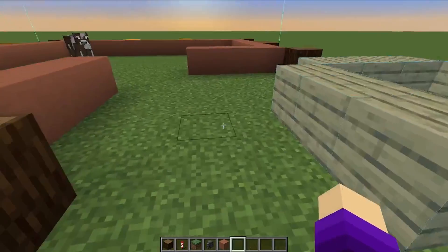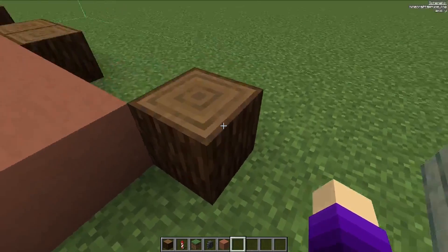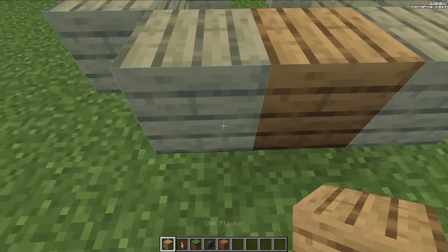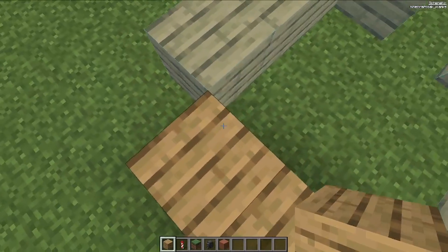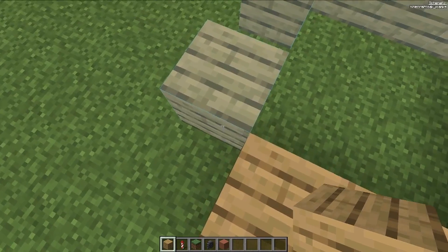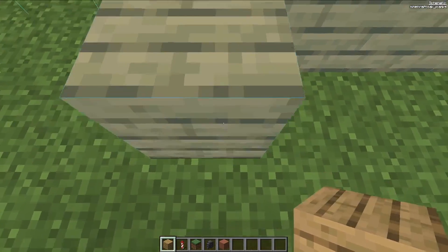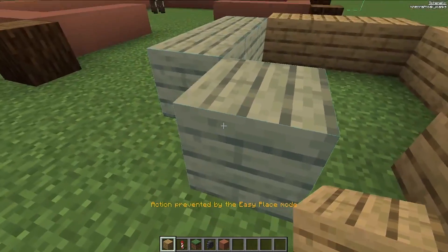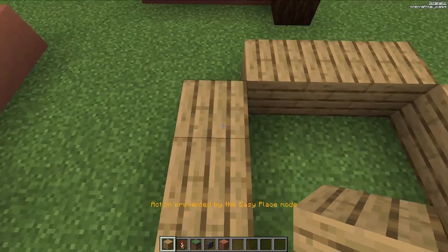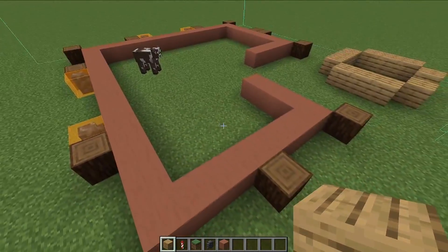From the four-block section, count three blocks so there's a two-block gap, then place the oak wood. Place one either side, go diagonally: place one like this, one like this, one like this. Then go diagonally again, place one here, skip a block, place another one, and then fill it in so it looks like a circle. Next layer.